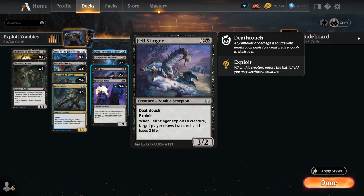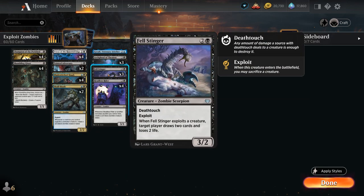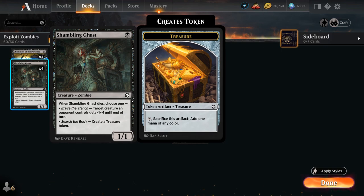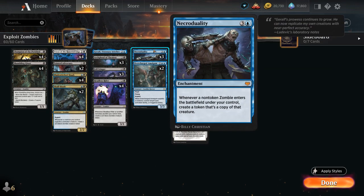Going turn 2 Skullscab into turn 3 Felstinger lets us potentially sacrifice the Skullscab, which still makes a 2/2 zombie token as well as drawing two cards. Even better, we could play a turn 1 Shambling Gast — a 1/1 zombie that when it dies either makes a treasure or gives a creature -1/-1 until end of turn — then turn 2 sacrifice it to Skullscab, make a treasure and an extra zombie token, and potentially ramp into NecroDuality ahead of schedule.